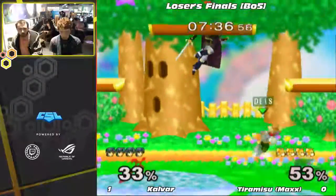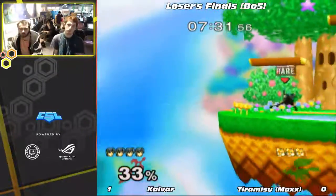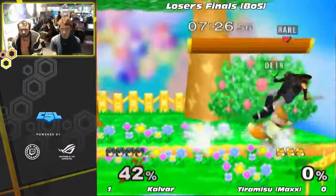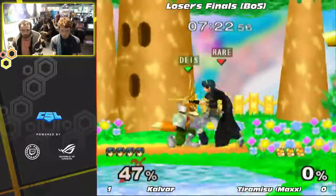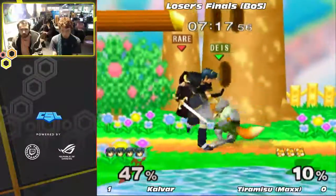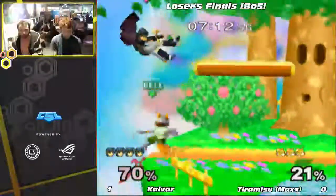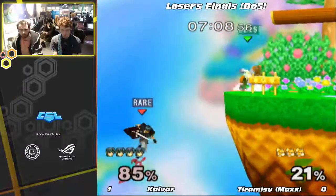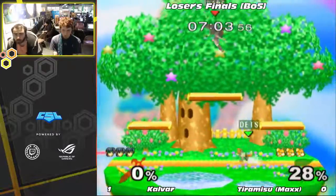You can just shield grab because they have to either wave dash after, or the option they pick will not necessarily be... Dude, Calvar just grabbed Max's Drill out of the air. Marth can't do that. Yeah, that happens sometimes. Drill's actually... Nice pivot tipper. I think he just walked, which was really nice because you couldn't tell that he was going to do it until the very end. I thought he was going to do like an up air or something. Nice DI mix-up. He's a lot better at the tech chasing than the up throw stuff.